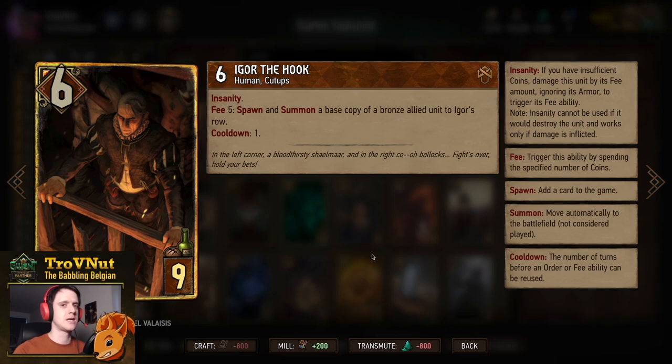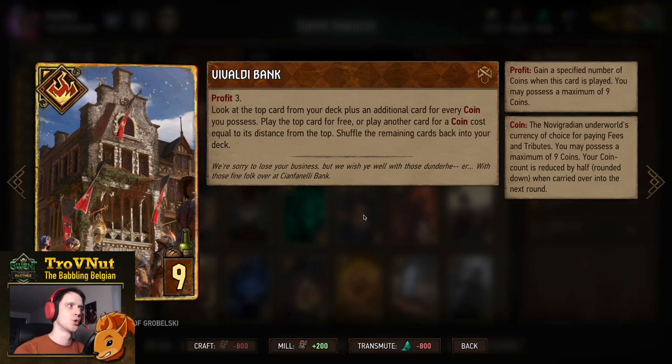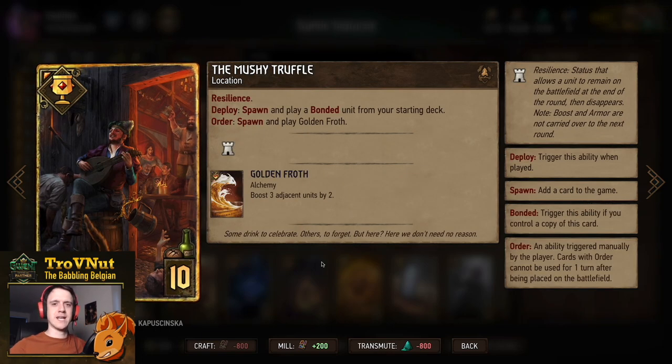As long as Igor is on the board and you have enough coins, you can keep spawning Sly Seductresses — very powerful in this deck. We also have a tutor card, Vivaldi Bank: Tree of Profit. You look at the top cards of your deck — the further the more coins you have — choose whichever card you want, then pay coins equal to that card's distance from the top. A very powerful card in later rounds to guarantee finding whatever you're missing.